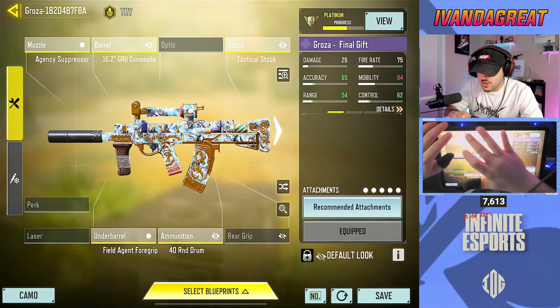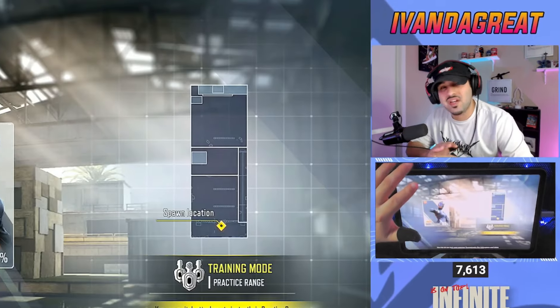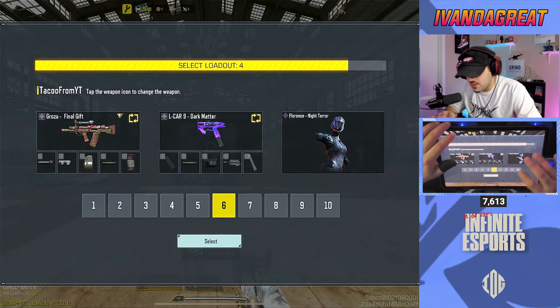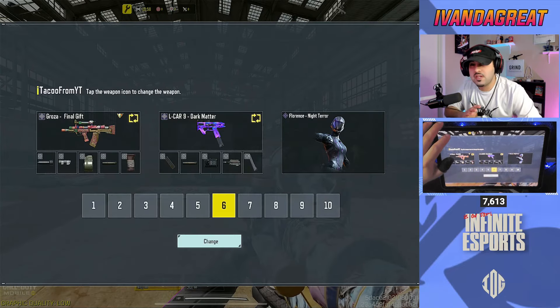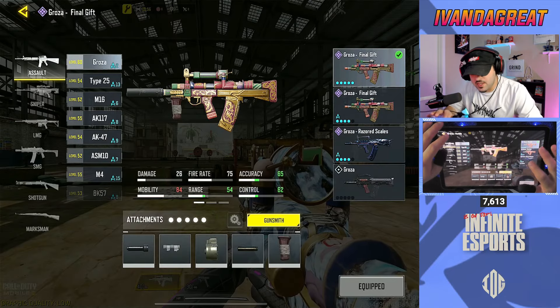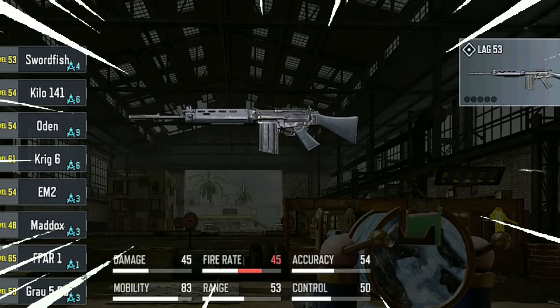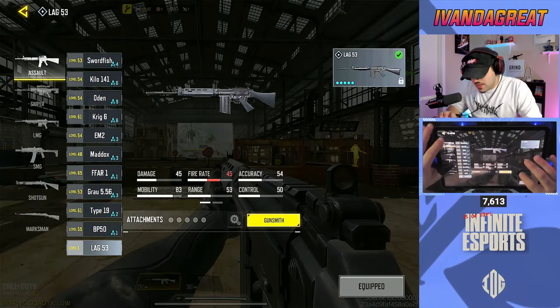What we have to do is actually go into the Training Room. If you guys don't know how to get your hands on these new guns and test them out before they drop into the game, the Training Room is definitely the best bet for that. From there you're going to click the yellow swap indicator, and since it's an assault rifle we're going to scroll down — and as you guys can see, the LAG 53, or the FAL.